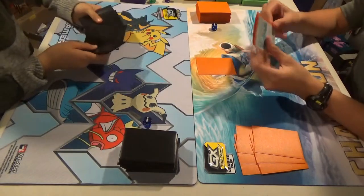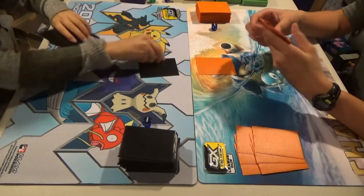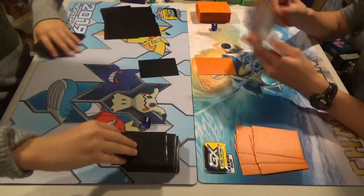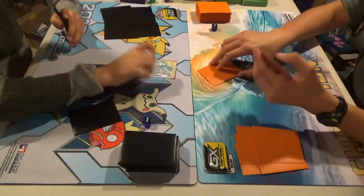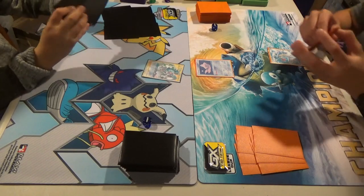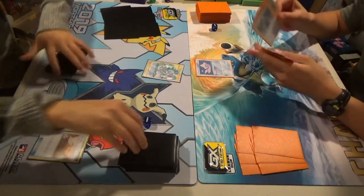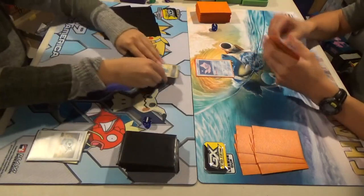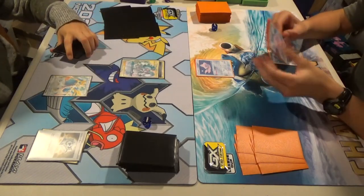My deck is basically built around using Frostmoth to accelerate a bunch of energy to my Lapras VMAX and throw out huge attacks — that can even knock out an ADP. Both decks are kind of turbo decks. Super excited to start playing this format because it is a lot more consistent and therefore a lot more fun — there is actually more strategy to the game. So he starts ADP, which is pretty good. Good Metal Saucer. Zacian V. Oh, he discards Metal Saucer — Steel Energy — to get a Zacian V. I didn't want to discard the Zacian V.